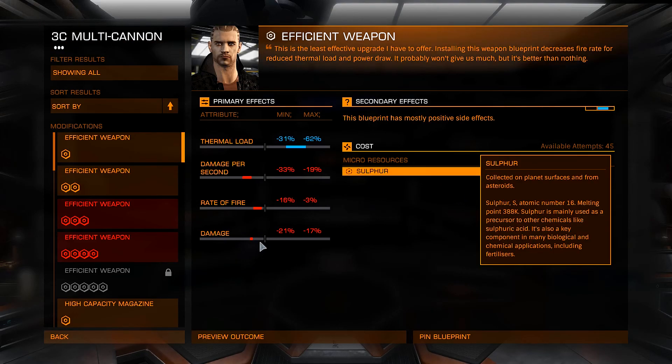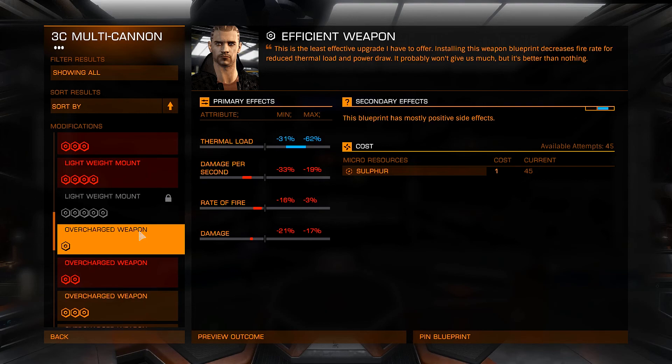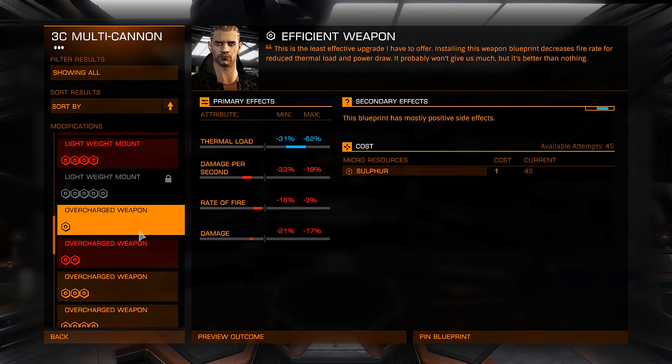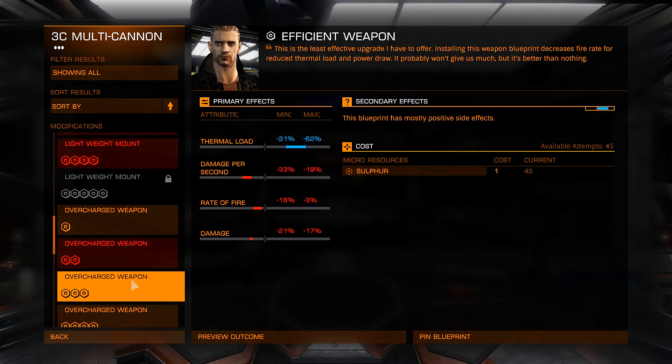We have all the materials we need. Frontier has also released an update that changes the way materials and upgrades work — I mentioned this in the previous video. Now when you pick up a material in your SRV, or with a cargo scoop or collector limpet, picking up one of that item actually gives you three of that item. And the requirements for engineer blueprints have also been significantly reduced.